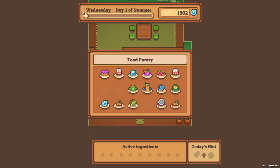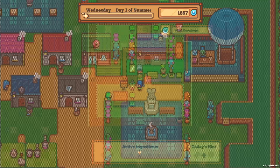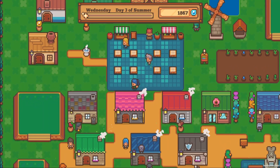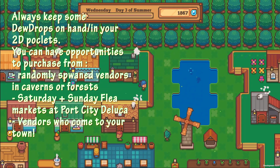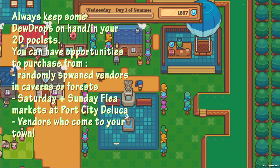In Littlewood, the currency is called dew drops, and you should always try to keep some on hand. You never know when you're going to need dew drops to purchase some rare items from a special vendor you just happened to pass by. On Saturdays and Sundays, in a city called Port City of DeLuca, you can purchase rare items like plants, crops, or furniture to decorate your home or your townsfolk's homes.